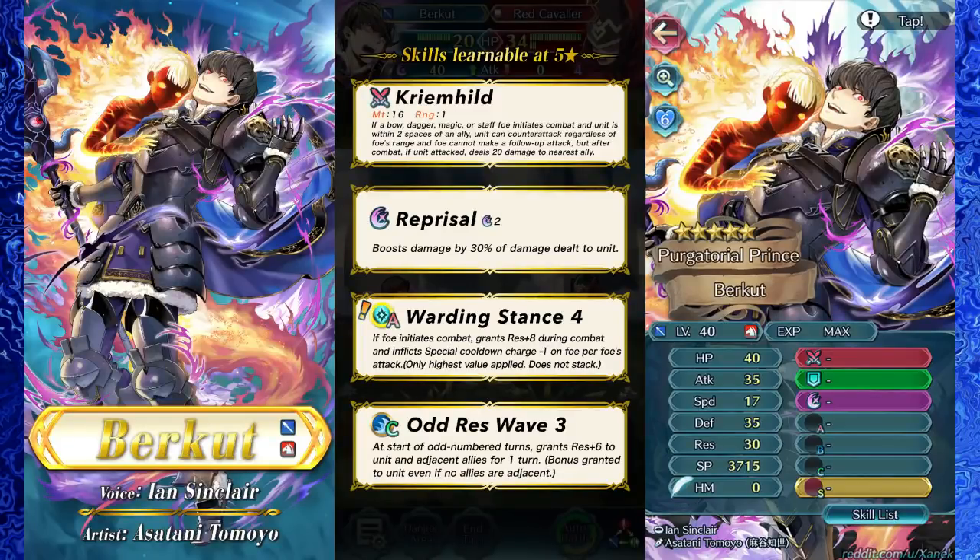First off is Berkut. Yes, Berkut is the worst unit of this banner, because his weapon is inconsistent at best.